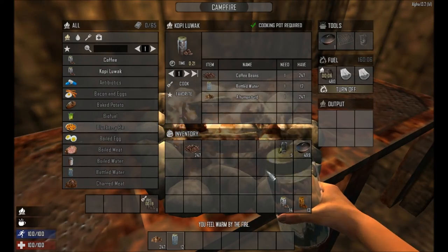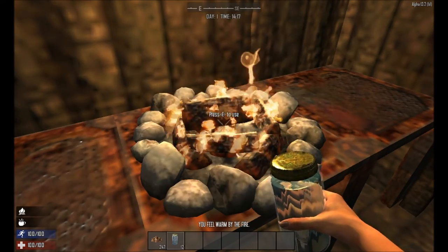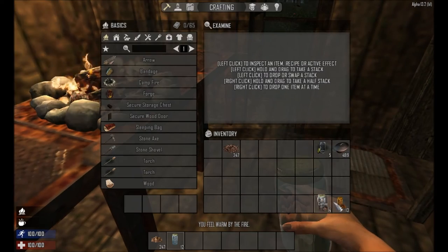Very simply, you craft it exactly like normal coffee — you just need a cooking pot in a campfire. You need coffee beans, water, and our extra ingredient. It takes 20 seconds to brew, and you'll be left with one Kopi Luwak coffee.